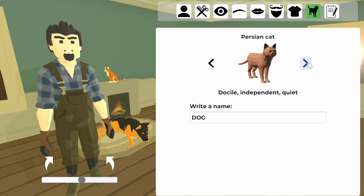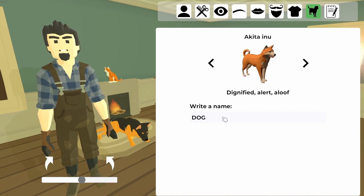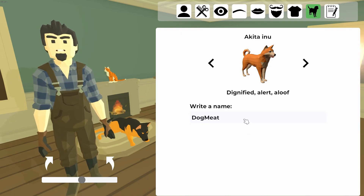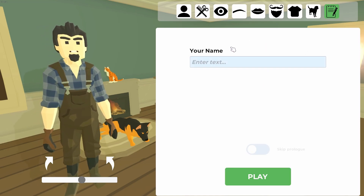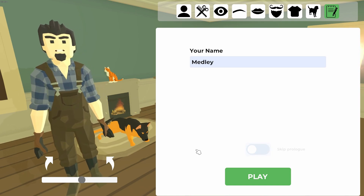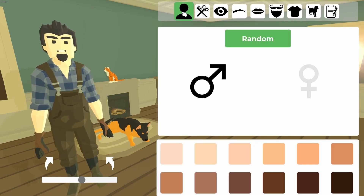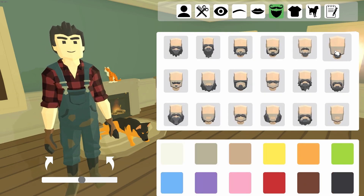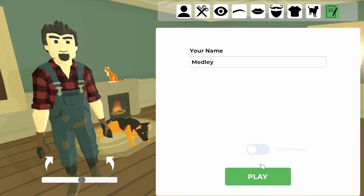We have different animals — maybe cats, dogs. Oh, that's a pretty dog. I was thinking of calling my dog 'Dog Meat' — let's go with that. My name is Medley. I thought you could be male or female in this game — oh there we go, I'm sorry, there's a selection. You can also go random. Alright, I gotta go back and pick my goatee again. Let's hit play.